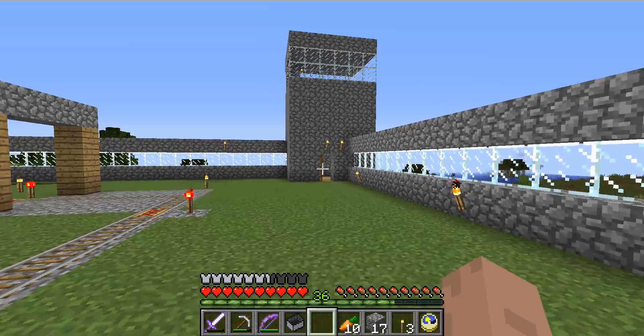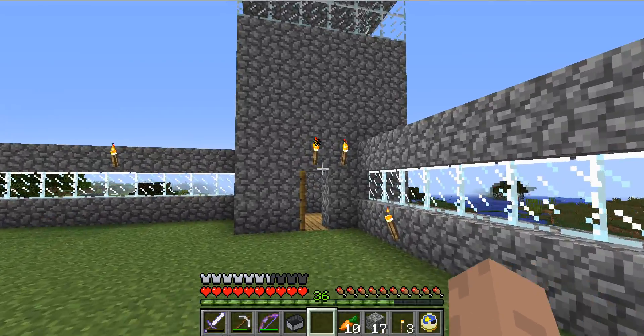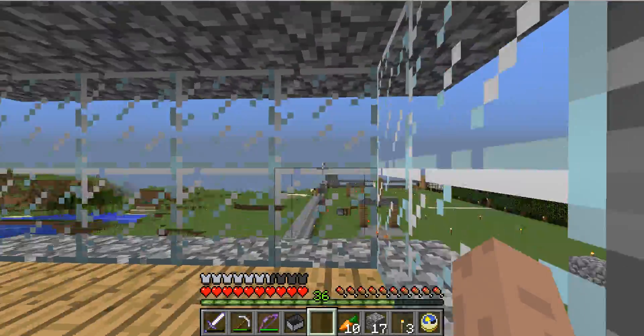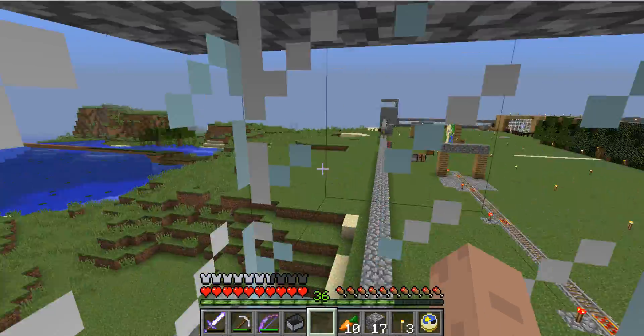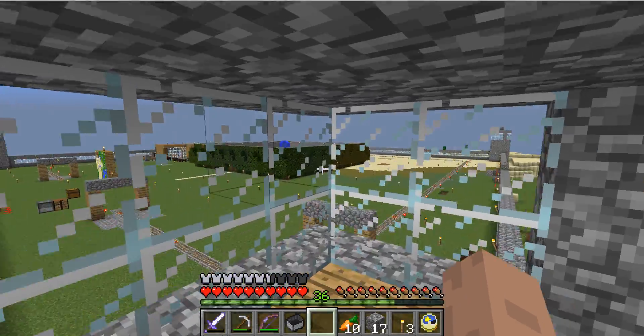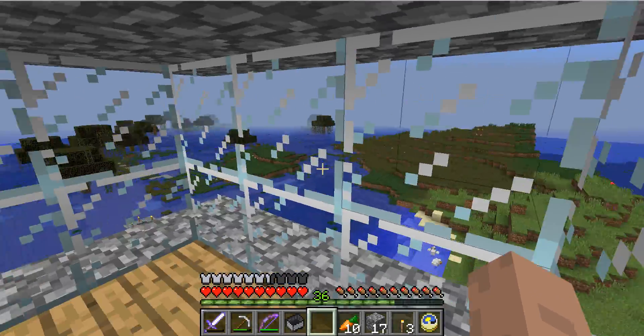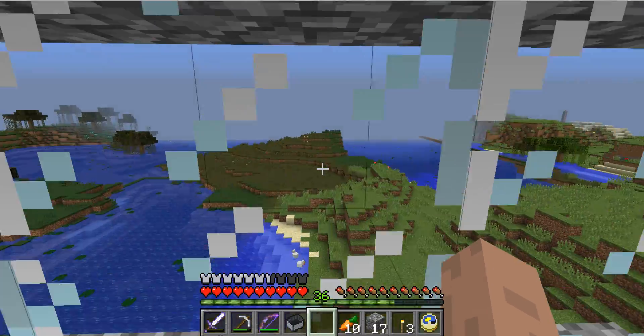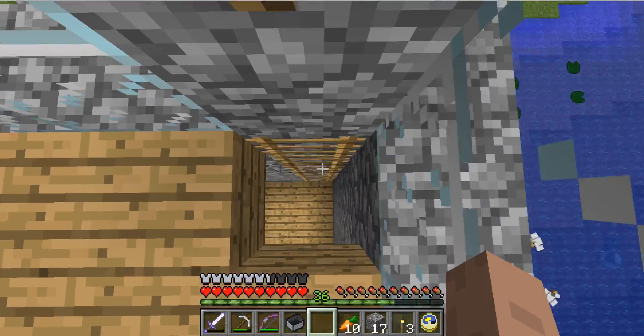I'm going to show you this little area right here — it's one of my guard towers. Pretty much all the guard towers look the same. Go up here and yeah, you can see everything from here, pretty much. You can see all four guard towers. It's pretty nice. I want to make a little hole right here where I can shoot arrows and stuff.